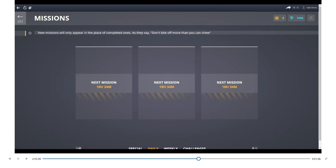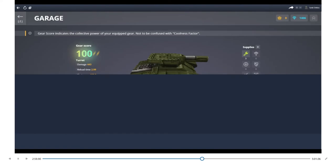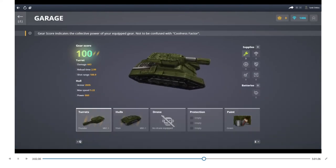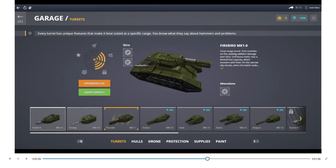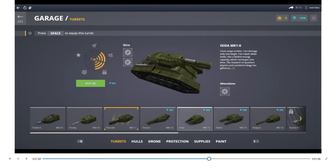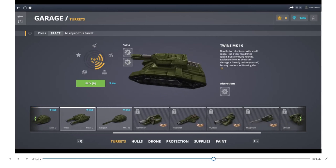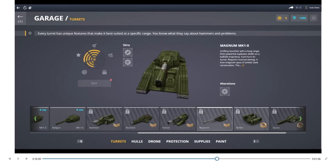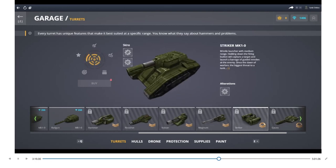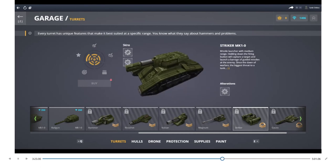The menus are the most important part of a game, to tell you the truth, because they show you what you have to play with. As you can see there are several different turret types — you have the Twins, Rail Guns, Inca Burners, the Hammer, the Vulcan, the Magnum, the Strikers, and missile launchers. I was really surprised by the amount of availability in the game.